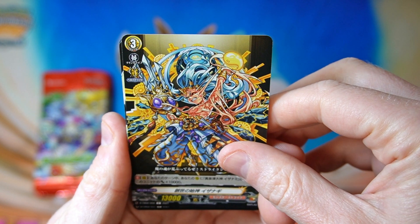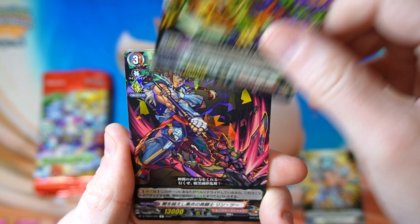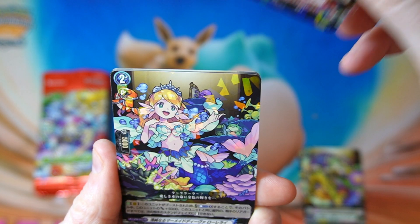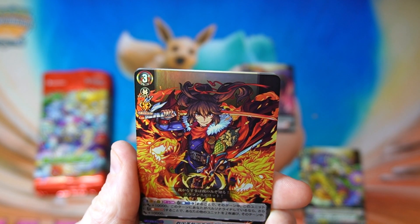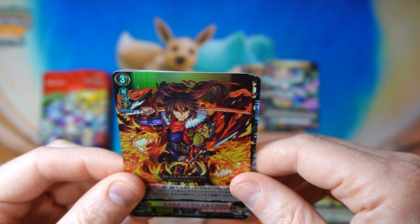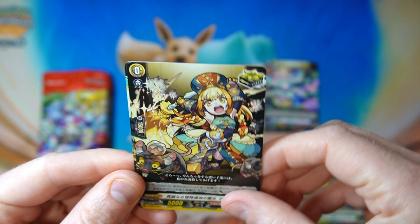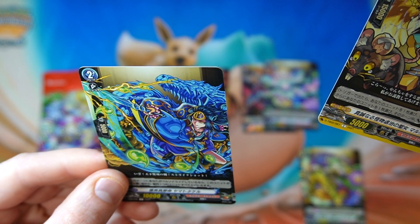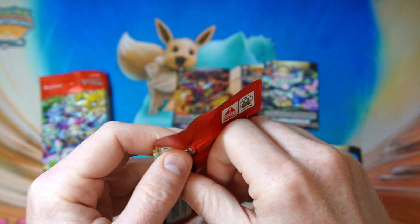Straight off the bat we got some pretty intense artwork. I don't know any of these characters. Oh, we're straight on to a rare! We got another rare — some kind of mermaid character. We've got a double rare. Oh, he was not on the front. So a rare, two rares, and a double rare in the first pack. I don't know if we get one in every pack. She's got some kind of rat horde helping her out. We'll have to see if we get a double rare in every single pack.